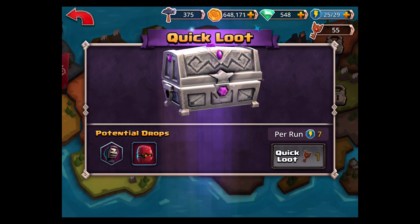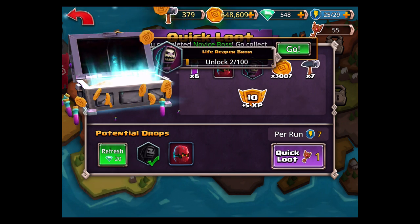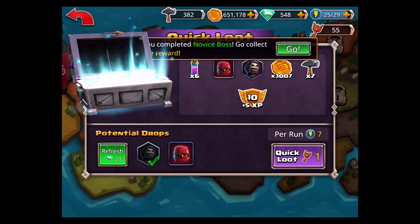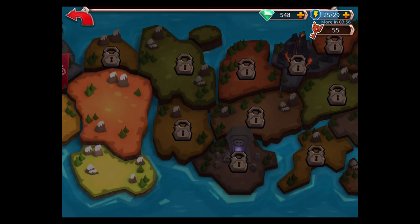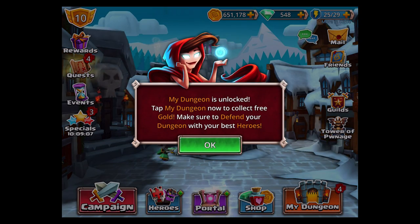What it will do is randomly generate — you can have bronze, silver, or gold basically. We got silver, which is awesome, because that means we were definitely able to pick up the Life Reaper. The Life Reaper is amazing. He does a really good job, he's got a couple of really great attacks. It takes a long time to get him unless you get really lucky, which I have not done yet.